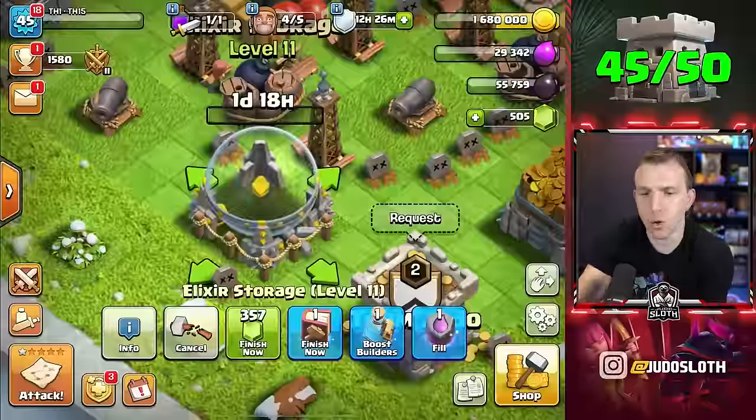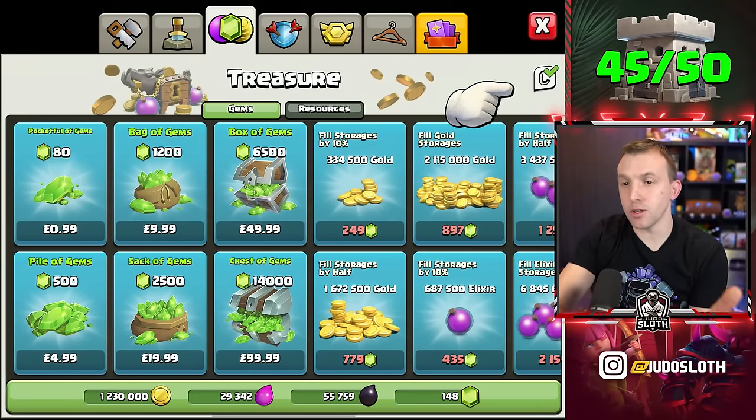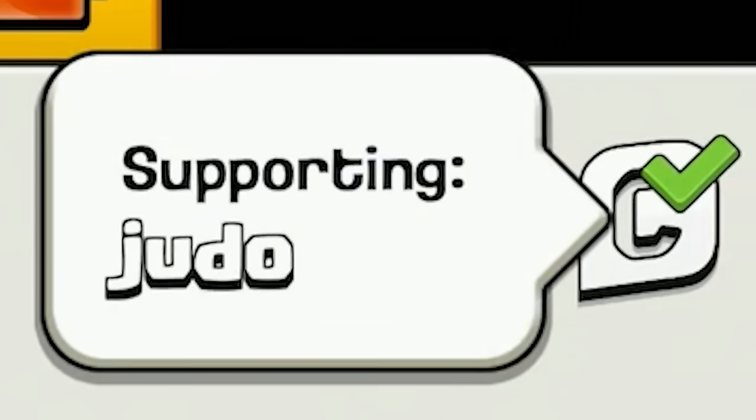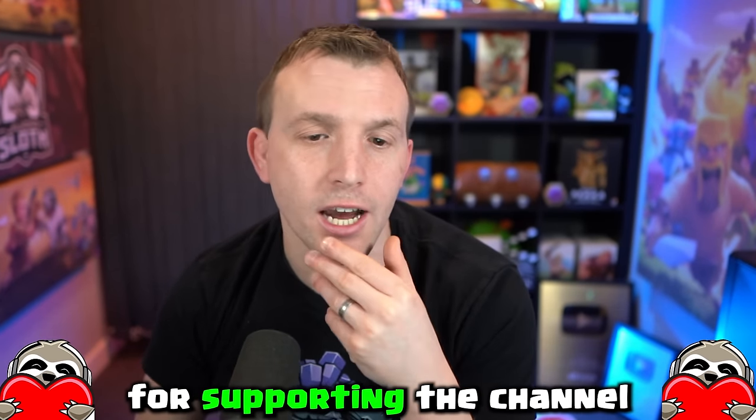I didn't want to use a rune with such little storage capacity, so I did have to use some gems upgrading storages first, and I didn't have many on this rushed account. You can enter a creator code using the C in the top right — I already have code Judo in there. Thank you so much for supporting the channel.